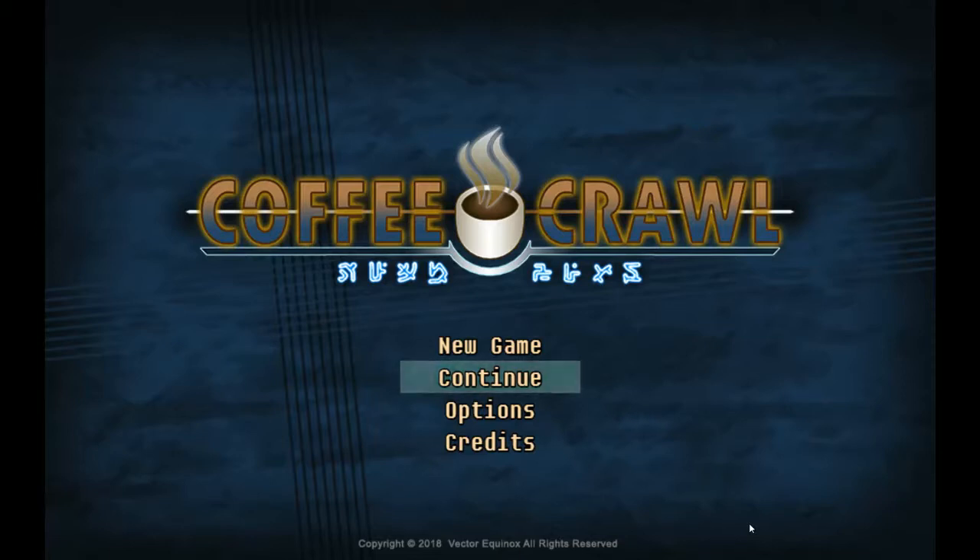It is a roguelike. It has some persistent elements to it — you have a base, and I think you do slowly start to upgrade. I haven't gotten that far in it. I just today figured out how to change classes. It's a game set in a kind of dystopian future where everyone has fallen asleep except for 15 people. You're one of those 15, and rather than all work together, everyone sets off on their own to do pretty much whatever before they all fall asleep.